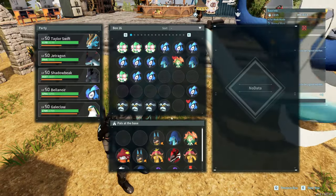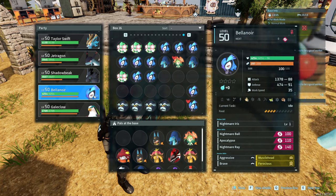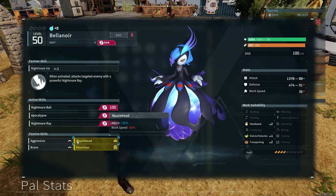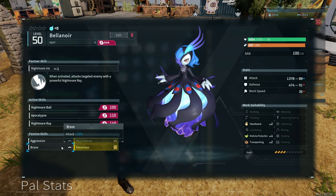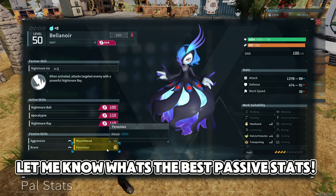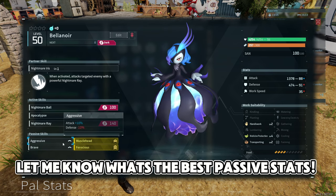There are also power fruits that increase IVs — I'm definitely going to use those in today's video. I got rid of all the boring grinding stuff, so we're going to jump straight in. This Bellenoir is level 50 — you already know her passive stats, all attack stats minus the defense.